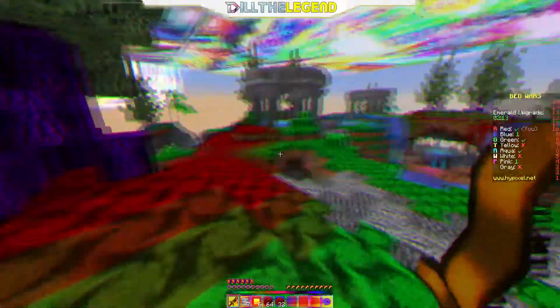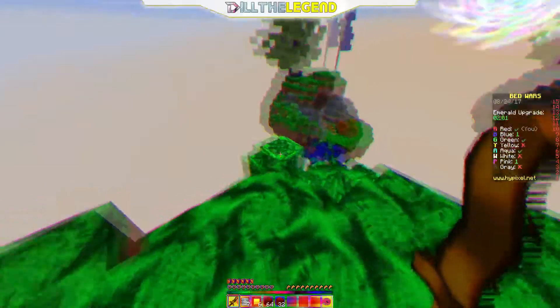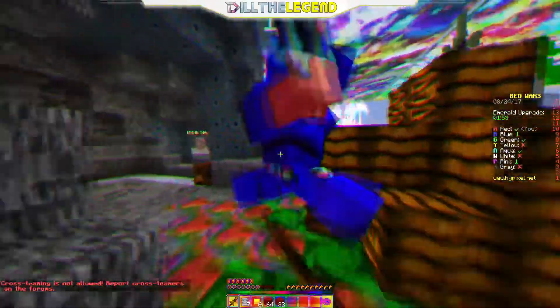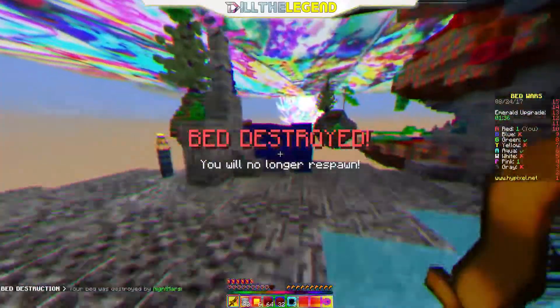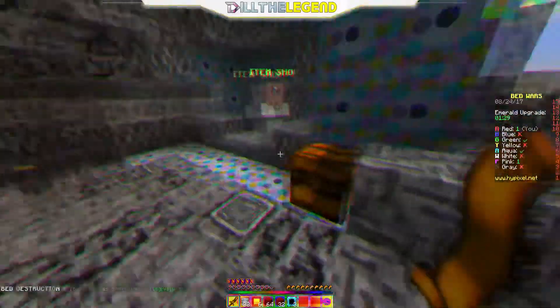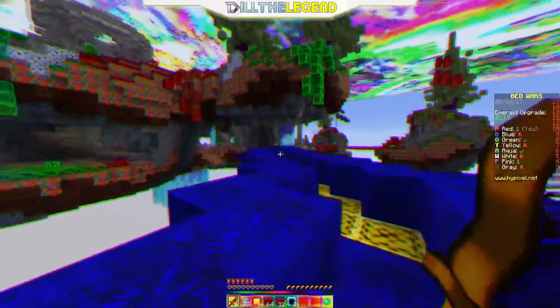I'm gonna get the jump on blue and kill him - I'm sorry blue, but it's coming to this. Let's hide here, I think he knows I'm coming. Here we go! Can't go anywhere - there we go, got that final kill guys! He didn't have anything good. There's green - looks like we're setting up shop over here for now. Now that I'm over here at blue's place, I think I might lose - here comes green, I see them.